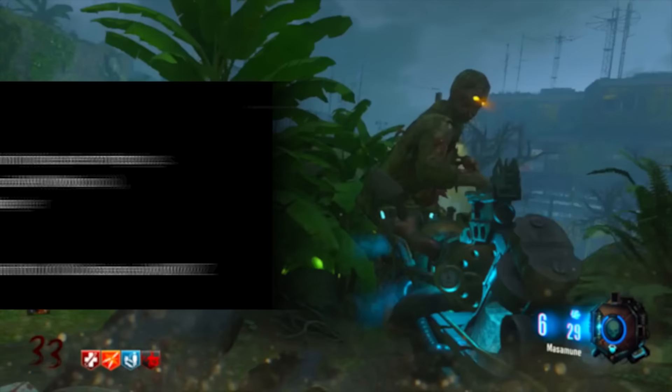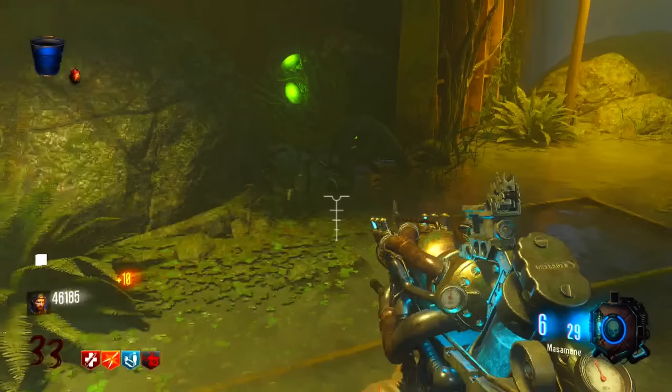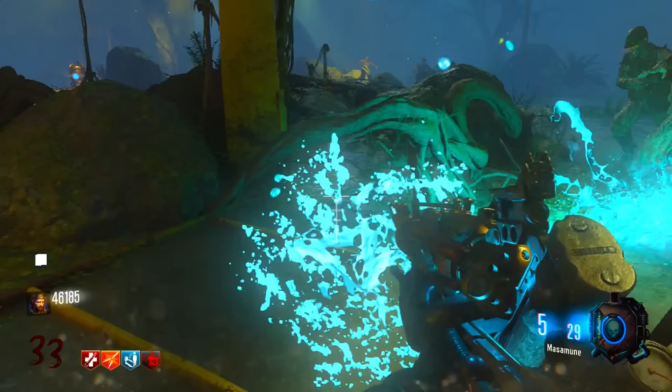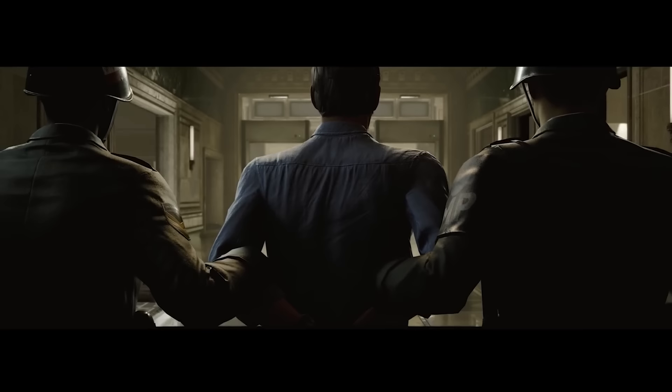Let me know in the comments which map you're most excited for. Personally, I'm more excited for the Terminus Island map — I loved Zetsubo no Shima, especially the vibe and atmosphere. Storyline-wise, this is the map we know the most about. The plot, considering Dr. Peck may be a protagonist now trying to break the Requiem heads and strike team out of prison, is a really cool premise. And I wonder how much they may have been experimented on by Richtofen.